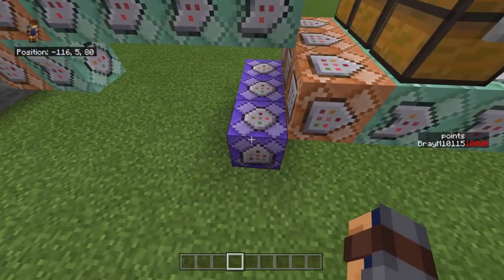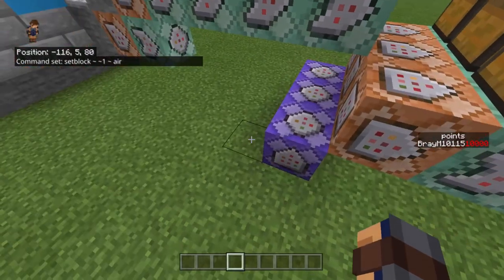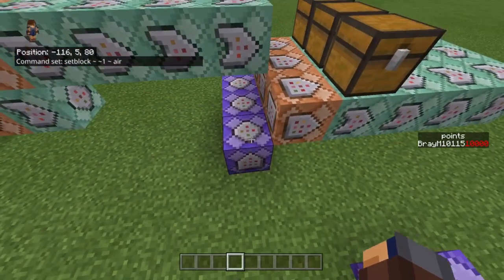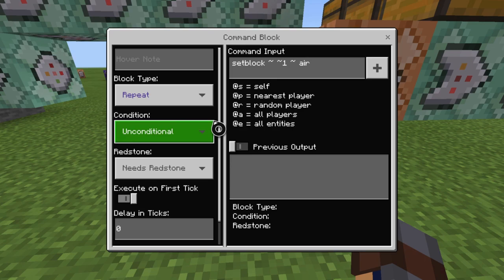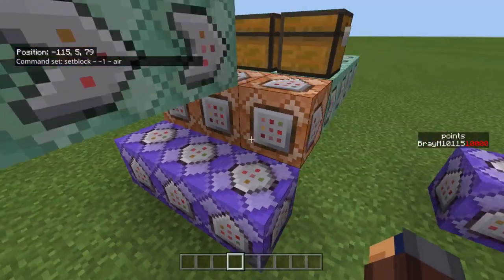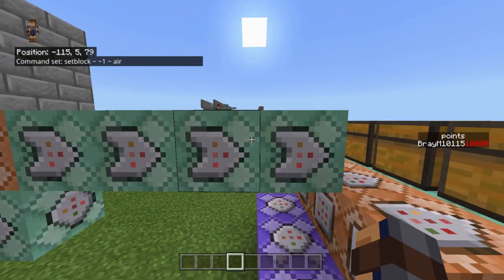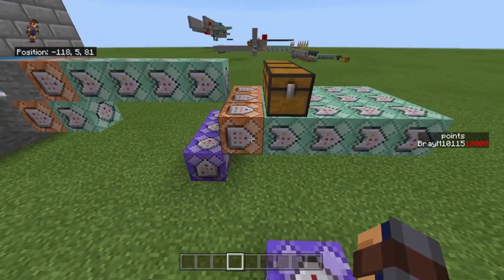The thing you're going to want to do is: set block tilde tilde one tilde air. And it's repeat, unconditional, needs redstone. So whenever a redstone block shows up here, it's just going to clear it — that's how that works. You're going to want to put these underneath every single one that you're going to be clearing for redstone. So if you have 50 possible Pack-a-Punch items, you're doing 50 of these.